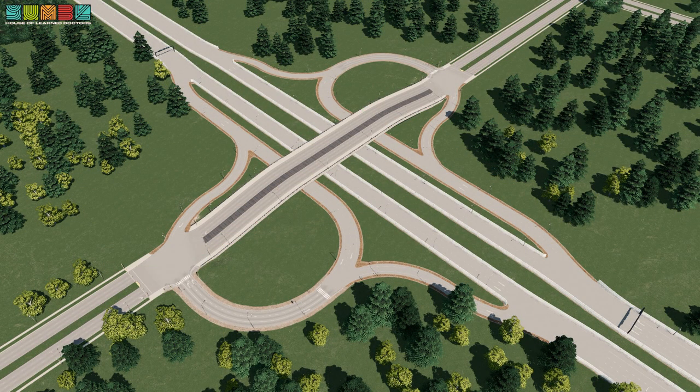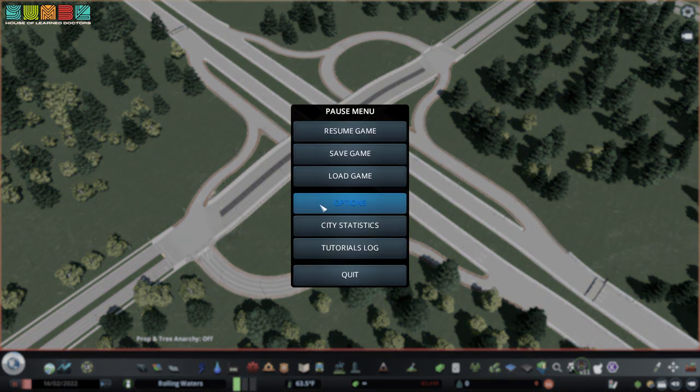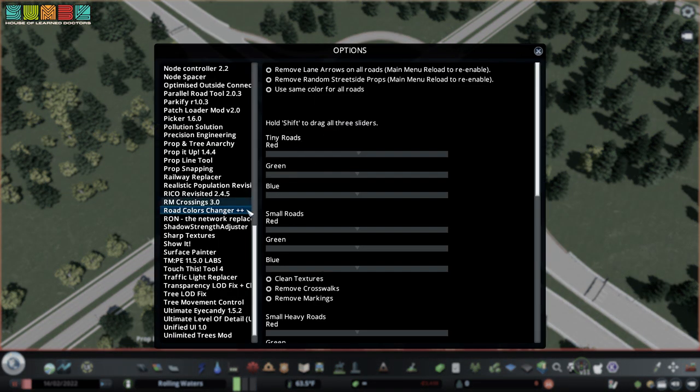What happened to your interchange? It's like a totally different color, and now it's all gray looking. You're exactly right — good observation. So this is approximately default. It's definitely what it looks like when I deactivate my Road Color Changer Plus Plus. I believe it's called Road Options in the Steam Workshop — I'll link it down below. But this is the way that I do it.